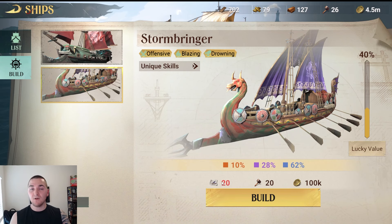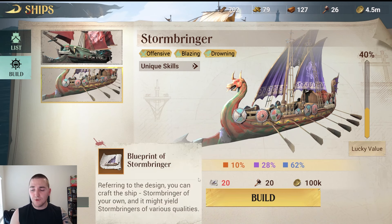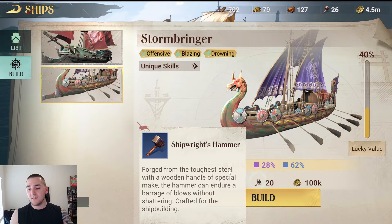Let's talk about how to actually get the materials to craft the ship, and how to get materials to re-roll the ship's skills. As you can see here, I need 20 blueprints of Stormbringer in order to craft the Stormbringer. I also need 20 shipwright hammers. So where can you get these?